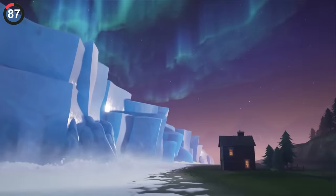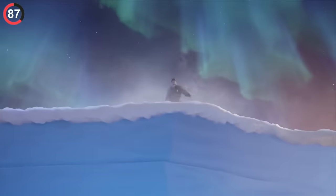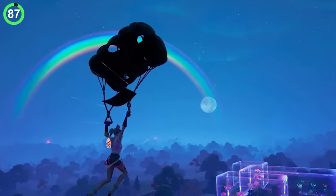One of the coolest details in Fortnite is the sky. When the iceberg crashed into the island, Epic added the northern lights with it, which could only be seen at night. They looked so cool, and they even kept them the following chapter.